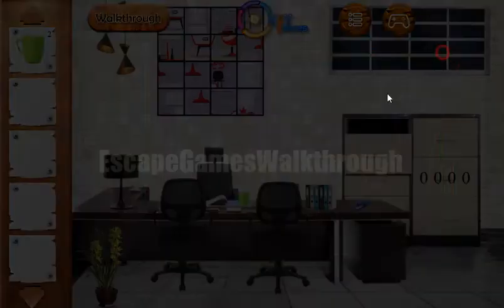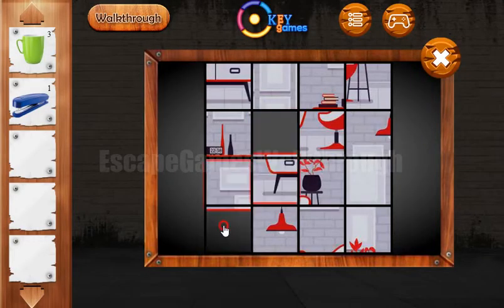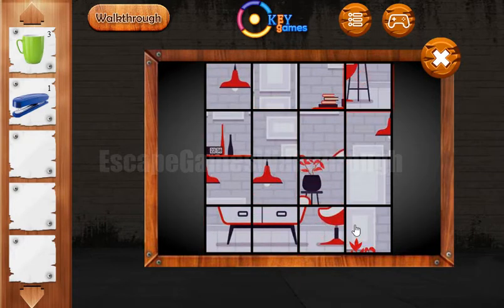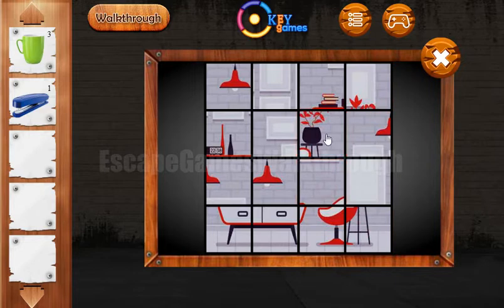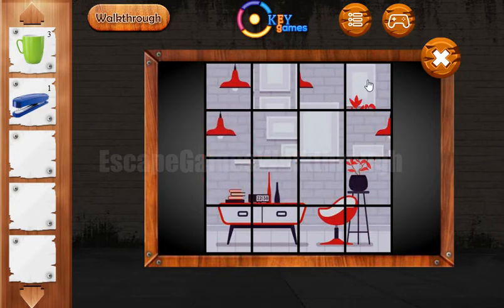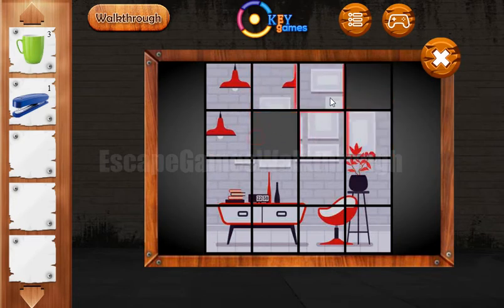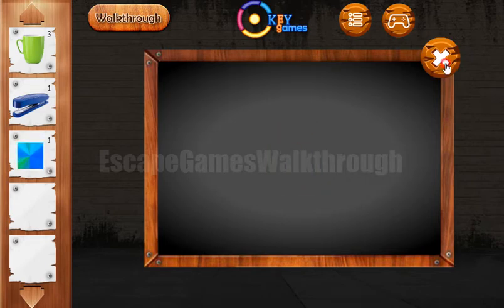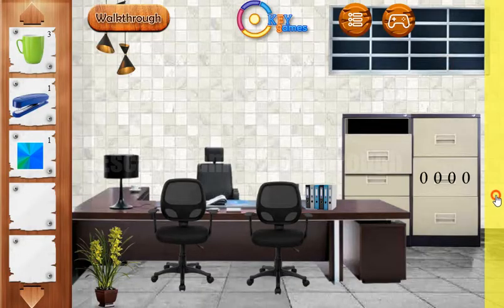Okay, we've got another mug on the table, and another mug. Now let's make this picture. We've got a tile, going to the right.